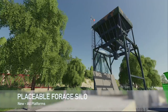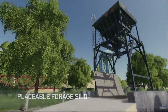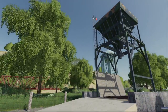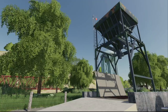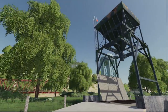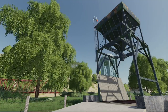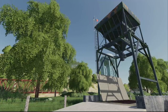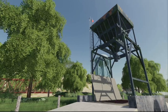Next up, we've got the Placeable Forage Silo. This goes with the Forage Mixer, which we'll talk about in just a second. It's a steel silo to store mixed ration, used in combination with the Forage Mixer — only then can you use all features of both mods. It has a capacity of 200,000 liters of forage, costs $25,000, with $25 daily maintenance.